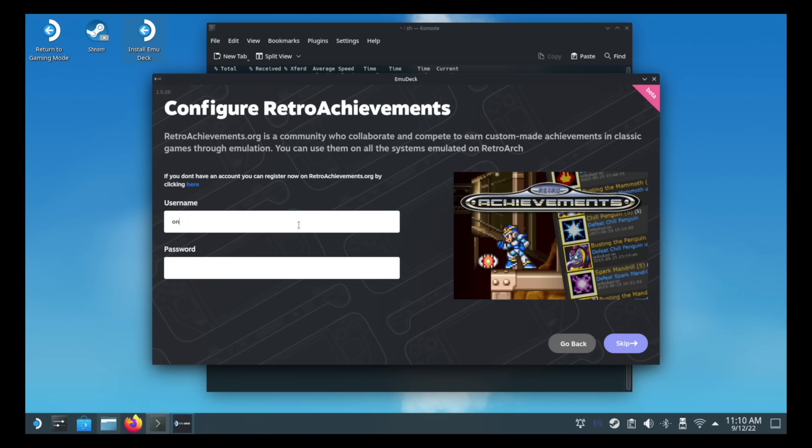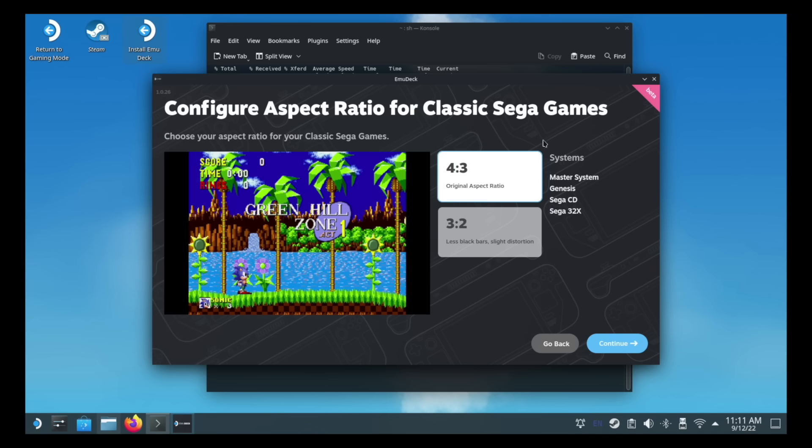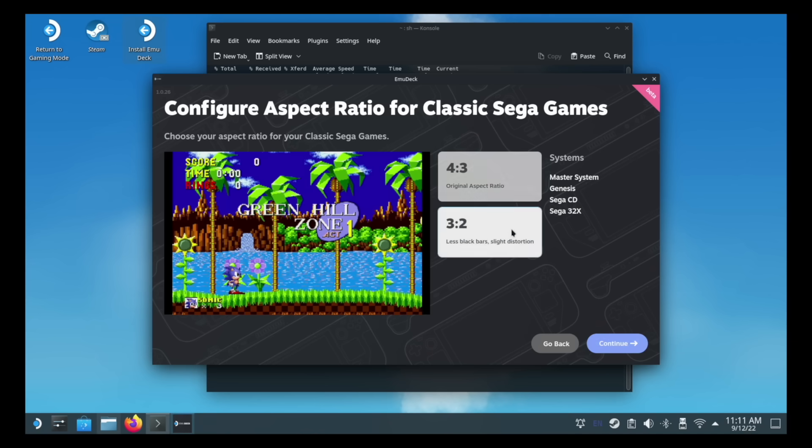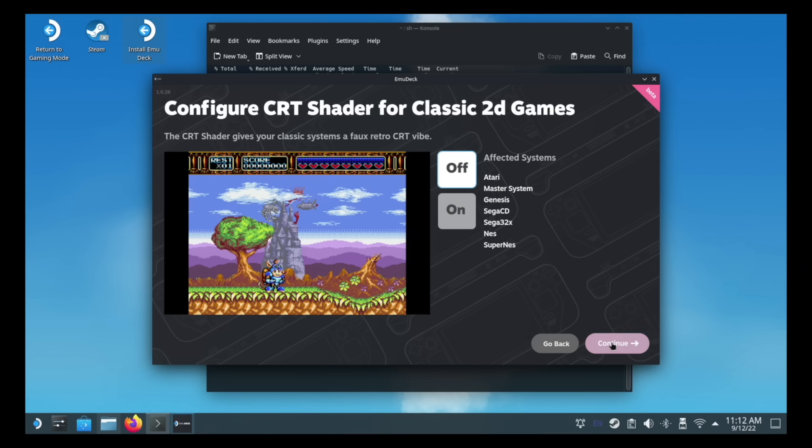There's a super easy way to add things like retro achievements, or to customize the bezels that'll show up in RetroArch. On top of that, you'll have choices for aspect ratios with various systems, and you can also preview and choose your shaders right then and there. There are going to be other features coming like cloud saves, but we'll save that for the guide video when it comes.